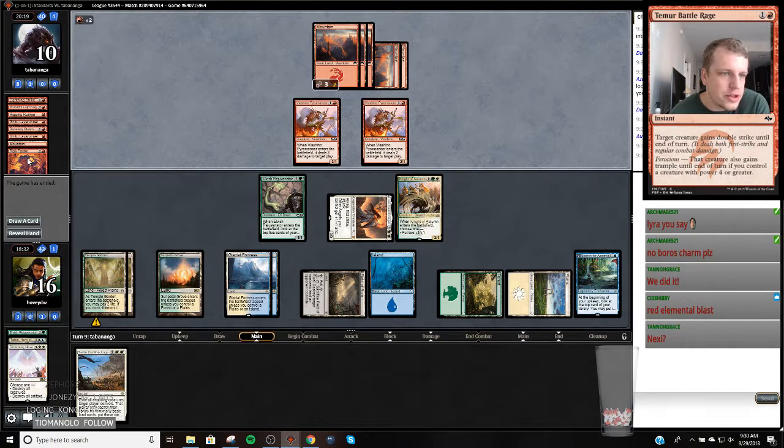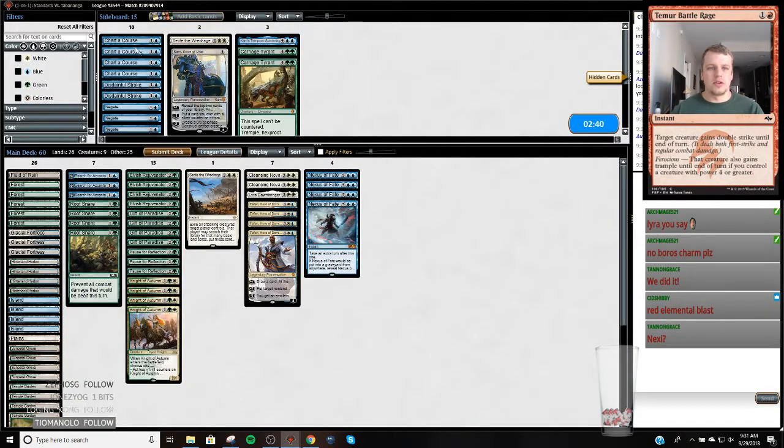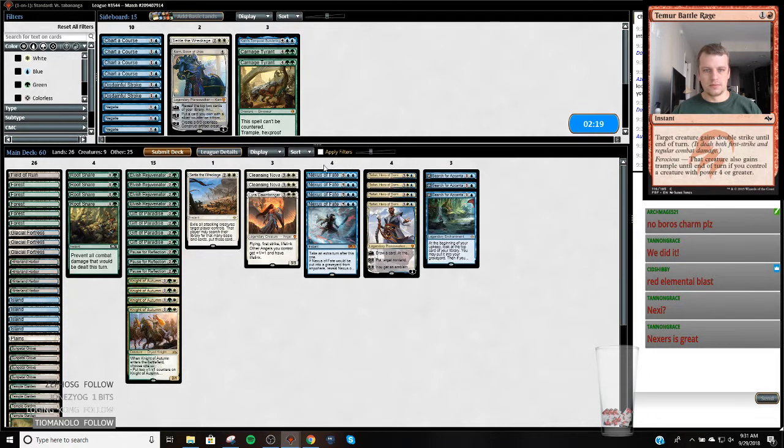Does this card hit a creature? Risk Factor doesn't hit a creature right - it just goes upstairs. Yeah if I hit a creature that would be pretty sweet. So on the draw we could cut a Search for another Settle - like Search for Azcanta is a really important card in this deck though, it's really hard to cut any number of these because they're just your engine cards. I think we're going to keep it - I could cut a fog but cutting a fog for a Settle doesn't seem that great. I really don't want to cut any of my engine cards. We're on the draw, we could cut a land, but we're cutting a land for a four drop - no, we just want to curve out here.